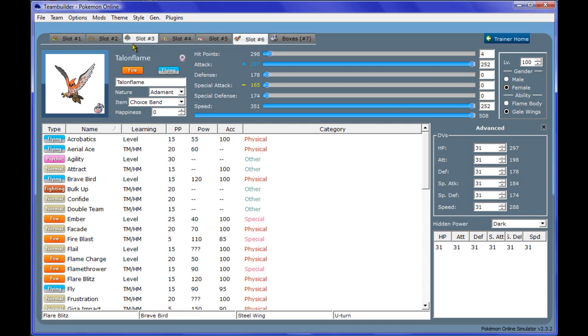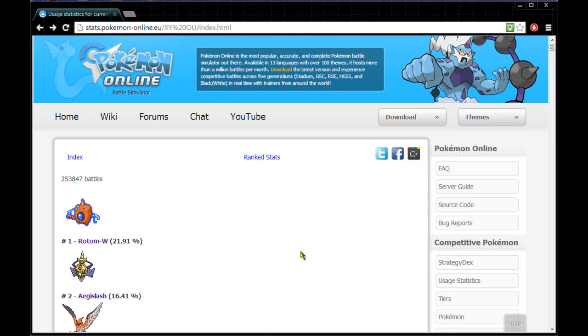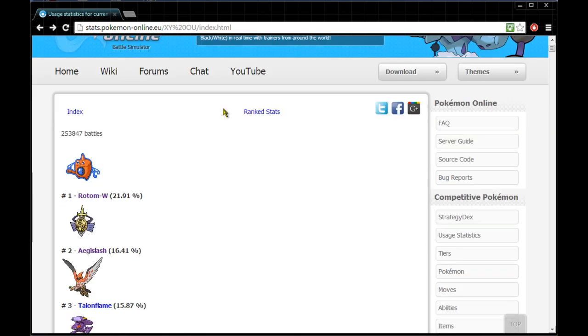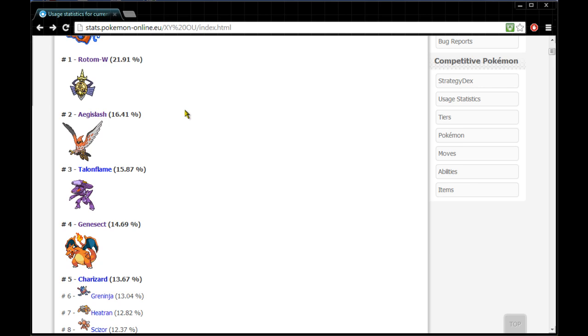So we got Talonflame and we have a full team. What I'd recommend doing after building a team would be to evaluate your threats. I use a website — Pokemon usage statistics — which tells you what Pokemon currently has the most usage in the metagame for XY OU. It goes on a monthly basis, so it keeps you up to date with the Pokemon that are considered threats.